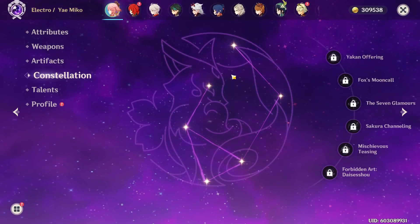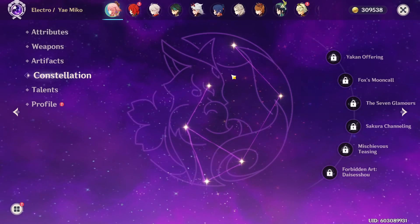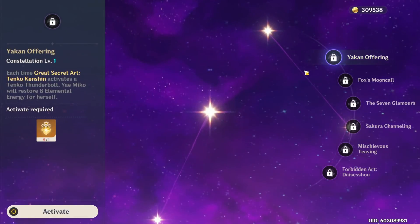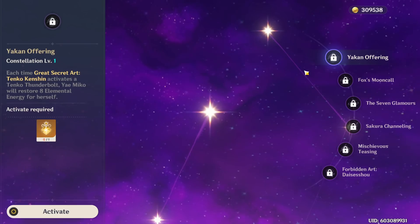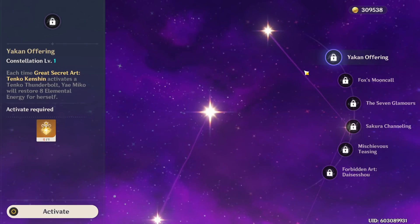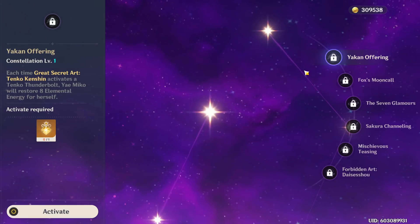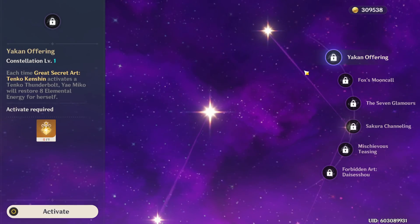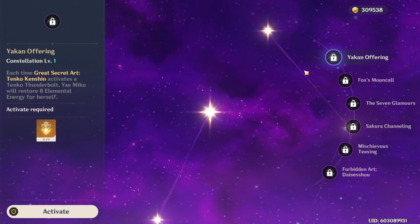I want to talk about Yae Miko's constellations, as I've been getting bombarded with questions about whether or not you should pull for them and how important certain milestones like C2 are. Her first constellation is pretty straightforward — it gives you 8 energy every single time your burst activates a thunderbolt. You can proc this effect 3 times with 3 casts of your elemental skill before your burst, giving you a total of 24 energy just for free, which is honestly quite nice. This allows you to run less energy recharge, effectively making your burst cost 24 less energy — so 66 instead of 90.